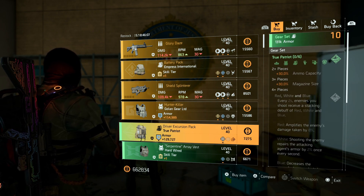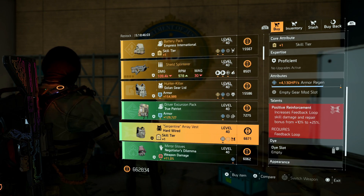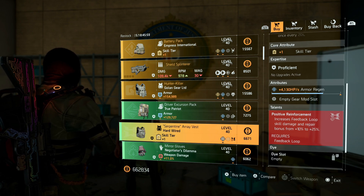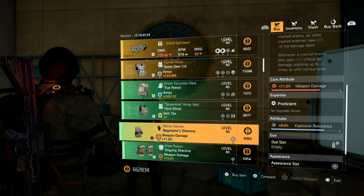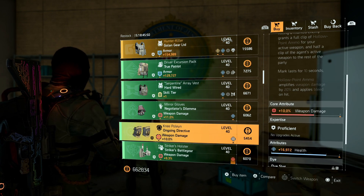For the named gear pieces: there's a True Patriot backpack with armor and armor regen, a Hardwired chest piece with skill tier and armor regen where you can put skill damage on there, and Negotiator's Dilemma gloves with weapon damage where you can put crit chance and crit damage.